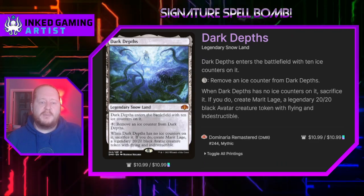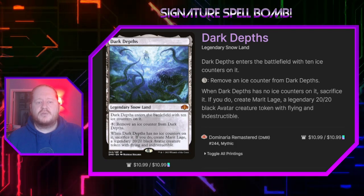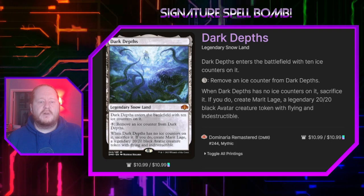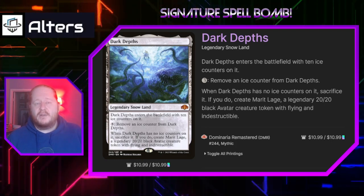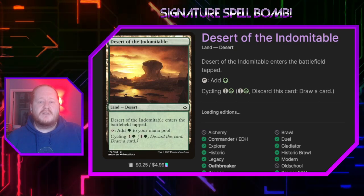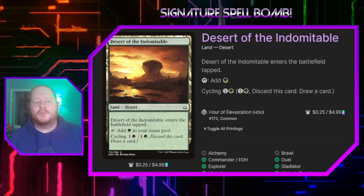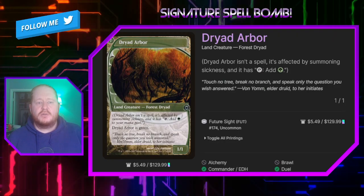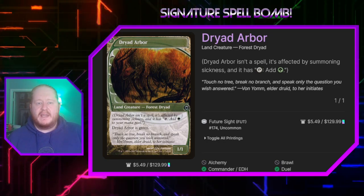Dark Depths enters play with 10 ice counters on it. When all the ice counters are off of it, it becomes a 20/20 black avatar Marit Lage creature with flying and indestructible — that's a lot of value. Desert of the Indomitable enters the battlefield tapped, taps for green, and cycles for 1 and a green. Dryad Arbor is a forest, a creature, and a land — it does it all. It's one of the forests we can go and find, and though it's not a basic, Vorinclex can find this land.